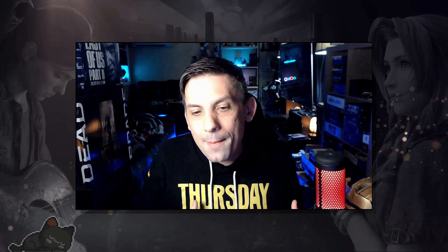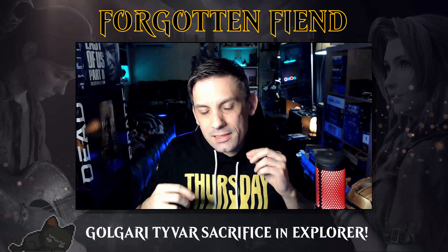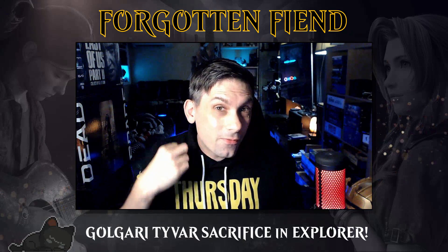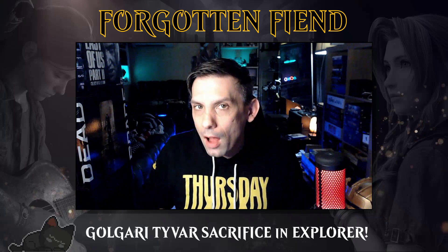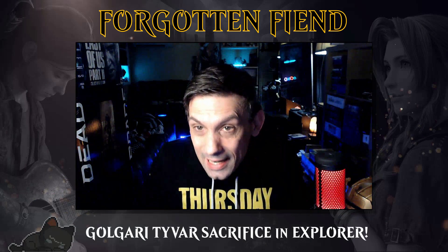Everyone's going wild for the new set that's in Arena, trying to explore different options for creating historic or explorer decks, seeing how explorer can get closer to being like the pioneer format. I thought it was a good time to revisit one of my favorite standard brews that I've done in the past, modernize it for explorer, and this deck is called Forgotten Fiend. It's all about utilizing synergies between Priest of Forgotten Gods and Fiend Artisan using a brand new card from Phyrexia All Will Be One called Tyvar Jubilant Brawler. This card's insane in this deck.